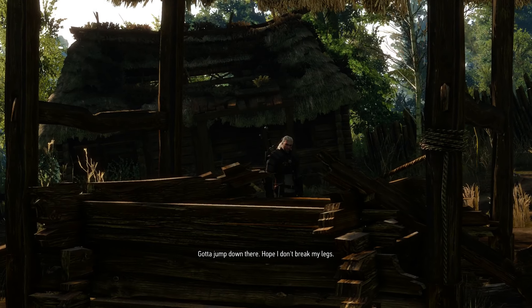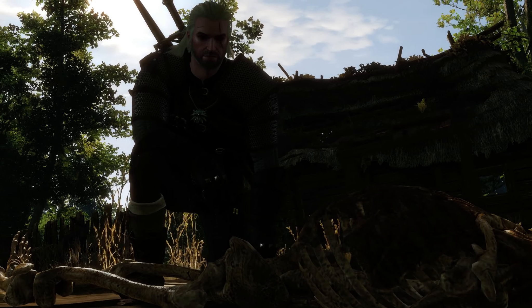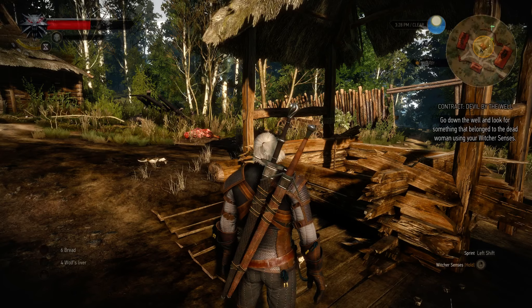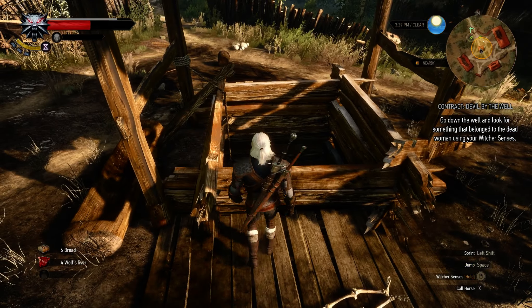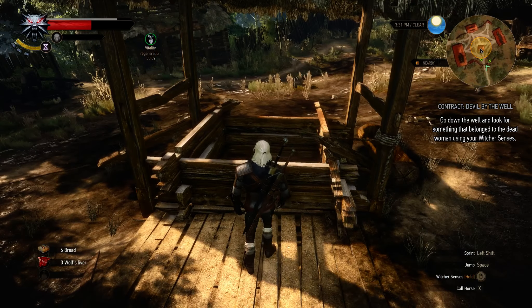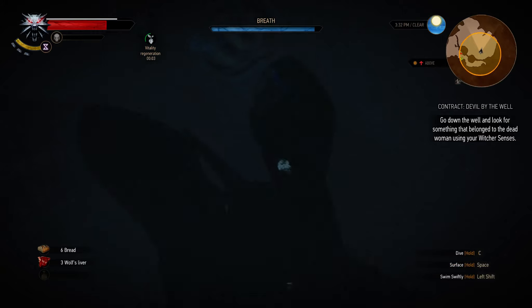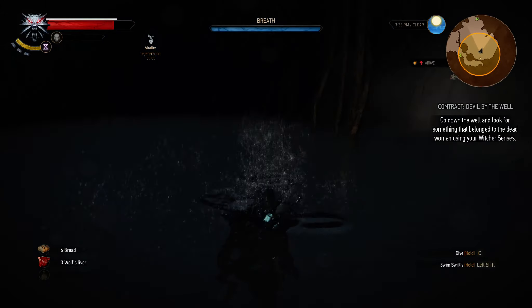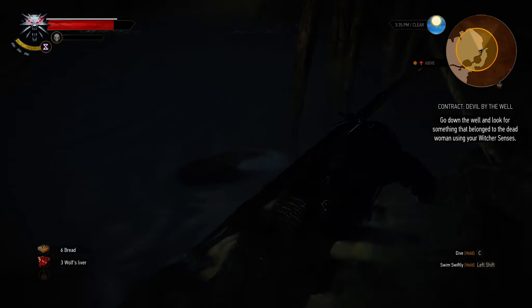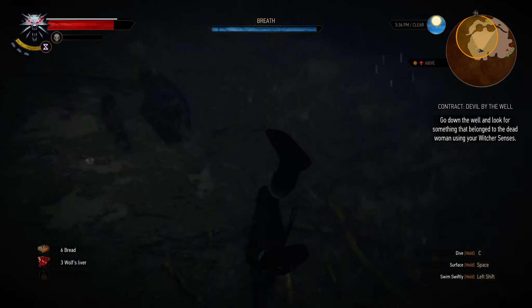Need to cremate the remains, but got to find the object that binds her to this place first. Was she wearing the bracelet from her husband? That might be why her arm fell off. Got to jump down there — hope I don't break my legs. This is telling me I gotta jump into the well. Not exactly what I wanted to do.